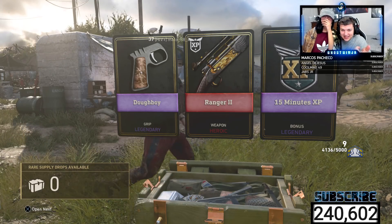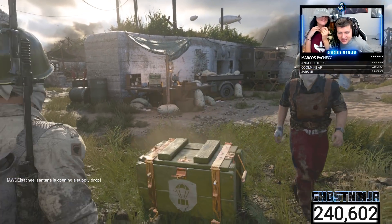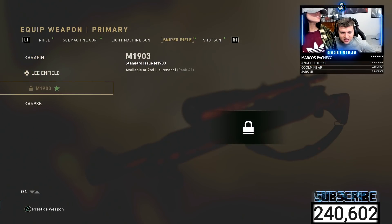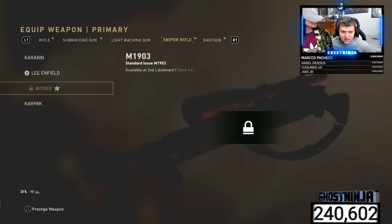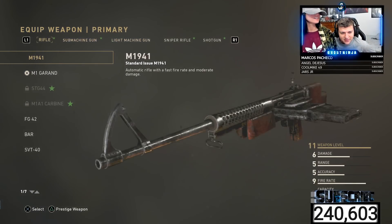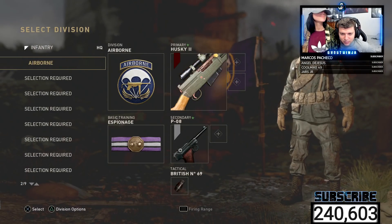That's some type of sniper variant. Hey, it's Freight Train — shot him out while I do this. It's an M1903 variant, yeah. Bro, how come every variant I've gotten I don't have unlocked yet? Because I'm only level 12.